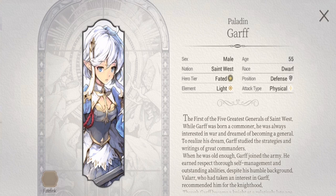Let's take a look at Garf's profile. She is a 'she' in her FC form. She hails from the nation of Saint West, her element is light, her position is defense, and her attack type is physical. Her race is dwarf. This look for Garf is a bit subtle and interesting — she poses like she doesn't really care about the world.